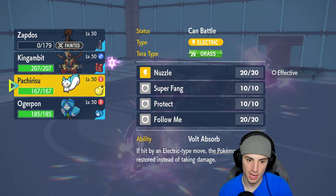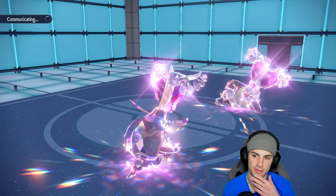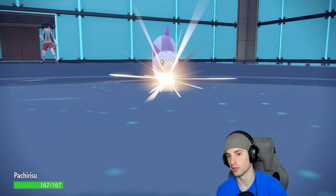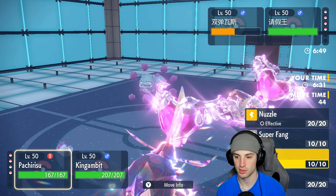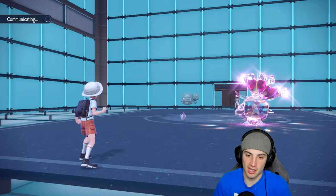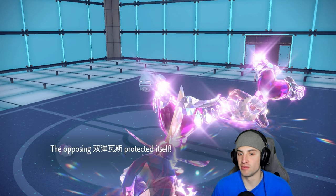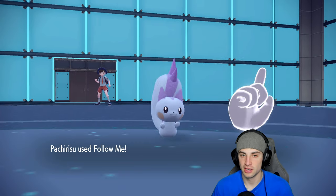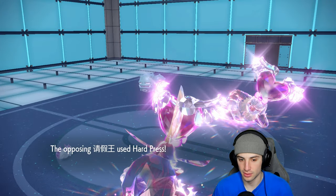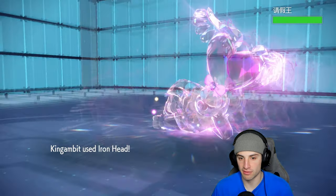From here we bring out Pachirisu and go Follow Me, then Iron Head into Slaking — because Wheezing probably Protects here. I think it's going for Will-O-Wisp — actually it's their best bet. So I go Follow Me and launch an Iron Head into the Slaking slot. Wheezing Protects — smart call for us to lay off it. Wheezing often Protects to keep Neutralizing Gas up. Hard Press comes in — not very effective. Iron Head flies in and brings Slaking down to one HP with Focus Sash.